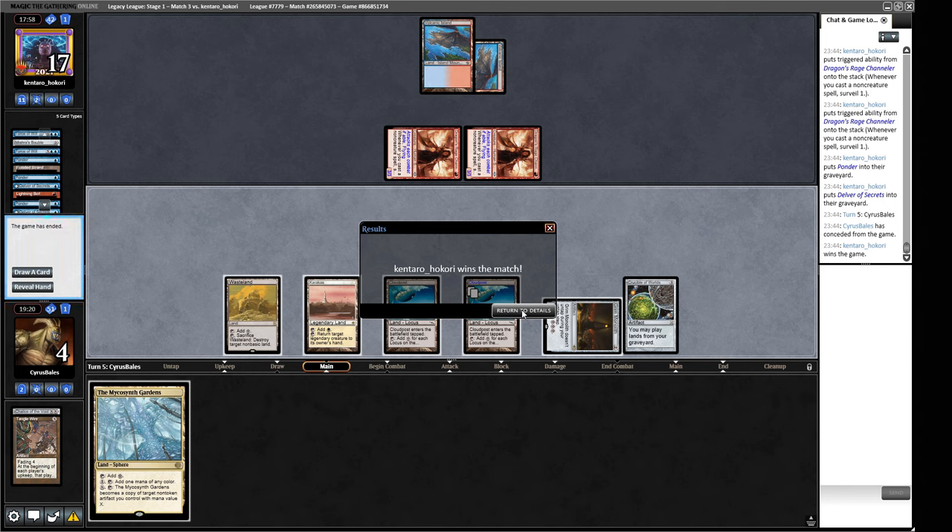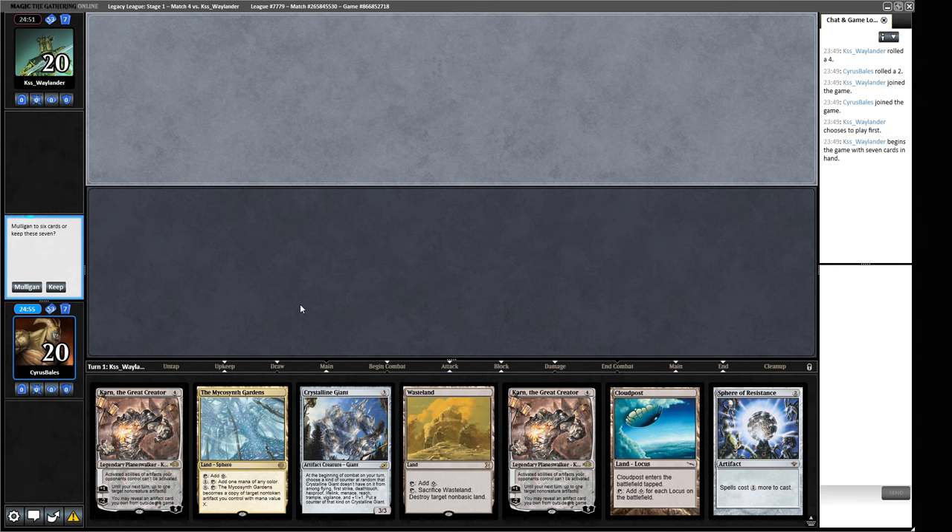That's unfortunate but that's sometimes the way it goes — if you can't assemble what you need on turn one against Delver, they can run away. They would have had the Force for our turn-one Chalice but we just had awkward draws. On to round four.